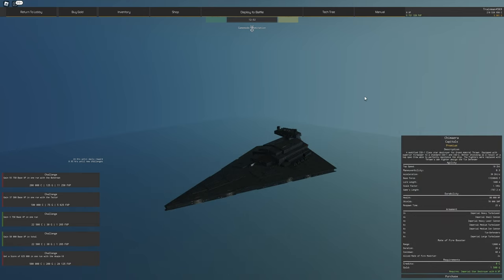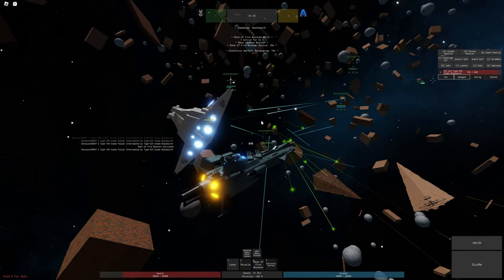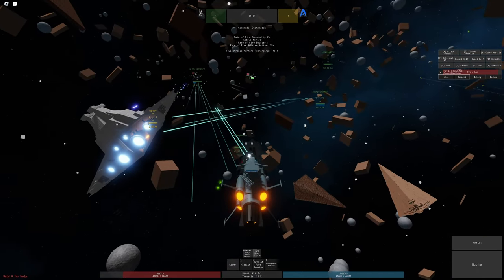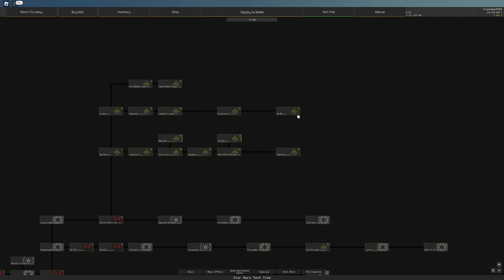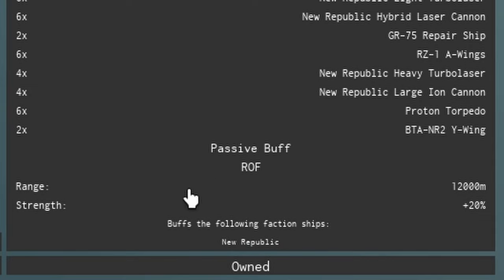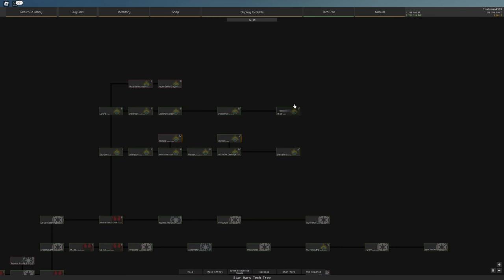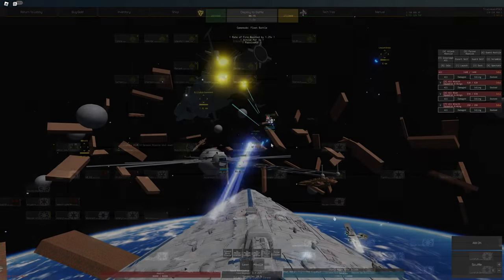Depending on the ship, you may also have a rate of fire booster ability, which increases the rate of fire of friendly ships within a certain radius. Different ships have different multipliers — usually something like 2x — and these only last for a certain amount of time. There's also a passive rate of fire booster that applies as long as you're alive, which is usually a bit less powerful. For example, the MC-85 only buffs New Republic faction ships, not rebels or empire.